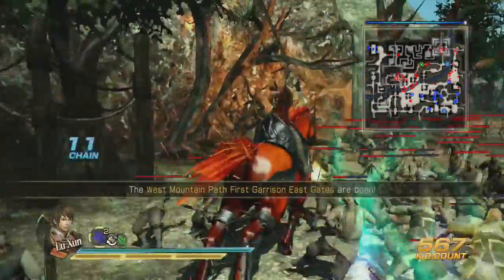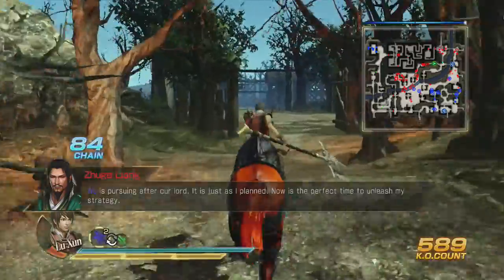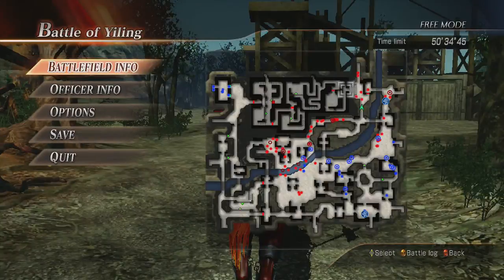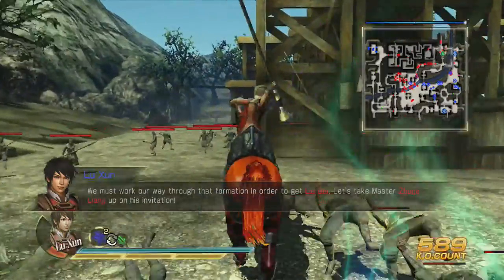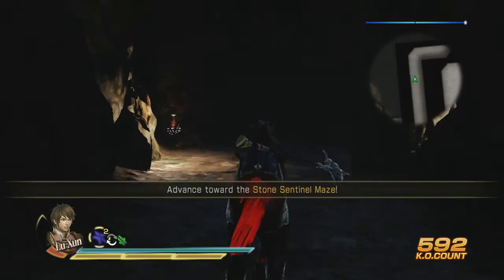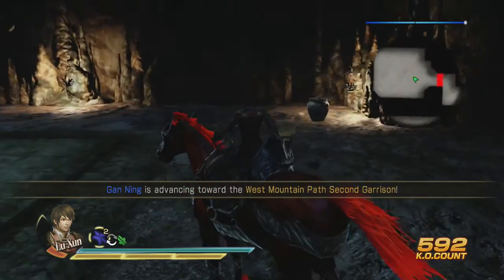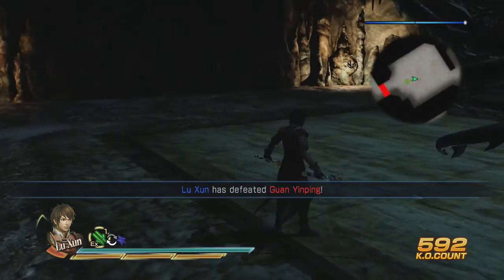That was surprisingly easy. Guan Yinping's dead. There's my horse - let's go. I don't think I need to kill Ren Cheng, I'll head up north. Can't go through there - going that way. Who's that guy to the right? Liu Ning - wow, they're almost out of officers. This part's annoying but oh well. In here there are actual things you need to do to get past certain objects.